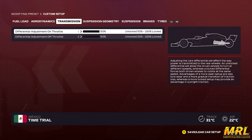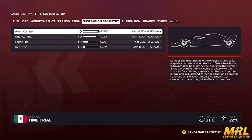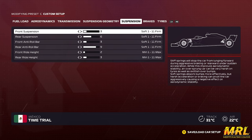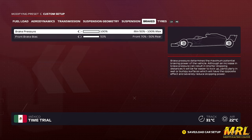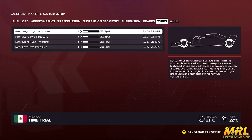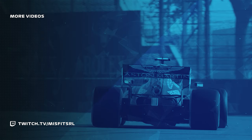Here is the setup used for the hot lap, so be sure to try it out and see if it works for you. This is a time trial setup so you will need to adjust a few things for the race, but it is a strong starting point if you are struggling. Think you can go faster? Be sure to let us know in the comments below — we'd love to hear how you go. Be sure to tune in when the racing starts this Tuesday with the European split leading us off for our week around Mexico. That's all from me and I'll see you next week when we look at the legendary circuit in São Paulo. Have a wonderful rest of your day!